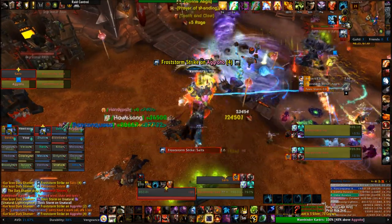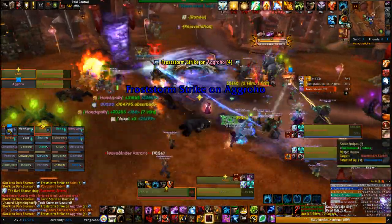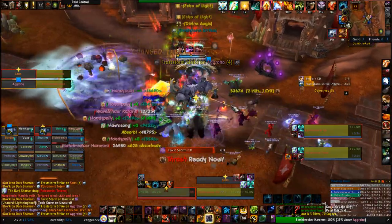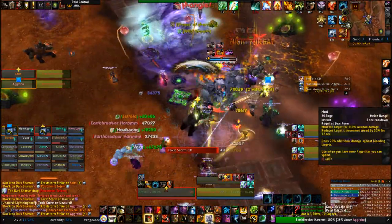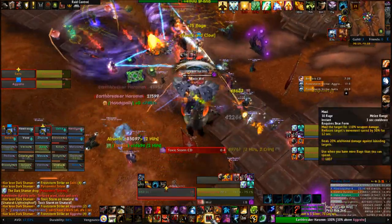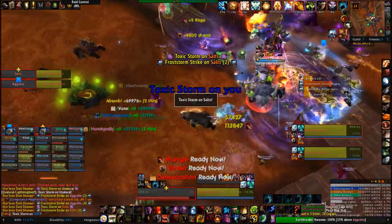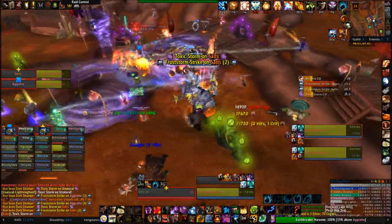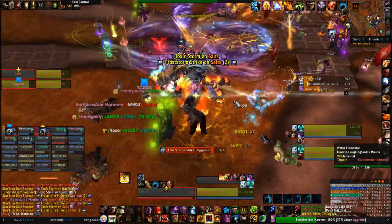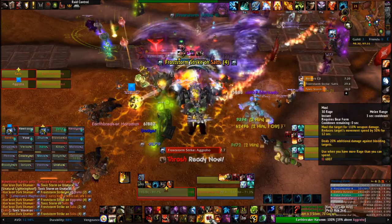At 85% health, each boss gains their first new ability. Haram will gain Toxic Mist, which is a DOT that increases damage taken over time. He places it on random raiders, but if he puts it on a tank, be careful of bonus damage. Cardress, on the other hand, gains Toxic Storm and Toxic Tornadoes — basically giant purple clouds and purple tornadoes that you should avoid. The storms go away after a while, but the tornadoes seem to stay around for a very long time, possibly the entire fight, so you'll be avoiding those pretty much the whole time.